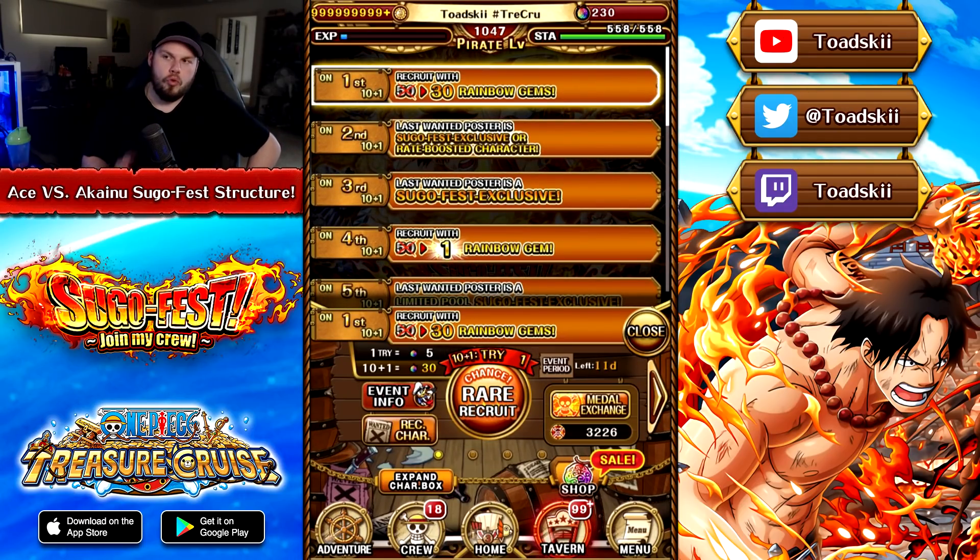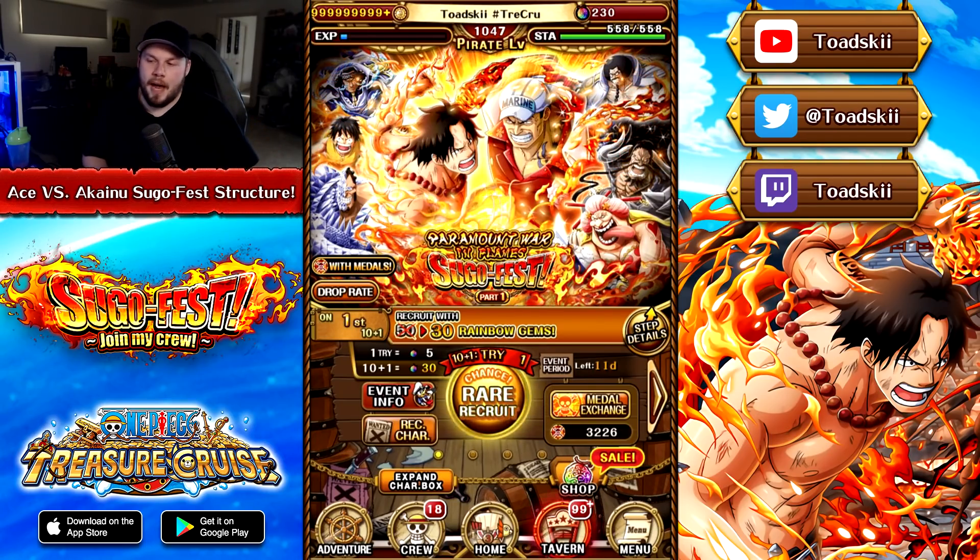I just hope that the rate to get Ace vs. Akainu is good enough. This is considered to be one of the most anticipated banners in a long time. We've seen in the past when there is a super anticipated banner — a character that everyone wants — sometimes they have made that banner on purpose a lot worse than what it should typically be. So I hope they don't go down that route. We'll have to wait and see once the official news is in game, probably tomorrow or maybe the day after — it might be as soon as the faceoff event ends and they'll reveal the official information then.